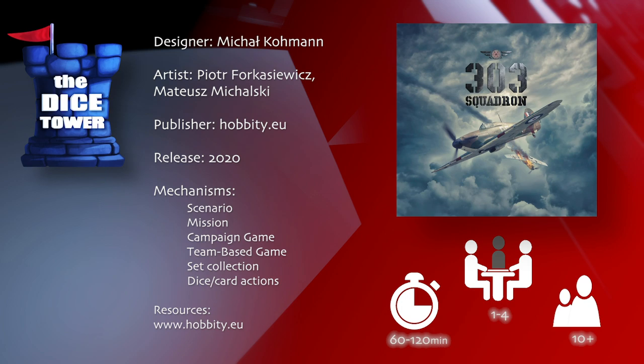Hey folks, welcome back to our Dice Tower preview. I'm Mark, and today we're taking a look at 303 Squadron. 303 Squadron is brought to you by Hobbiti.eu. It is for 1-4 players, ages 10 and up, and games range anywhere from 60 to 120 minutes.